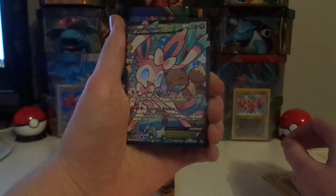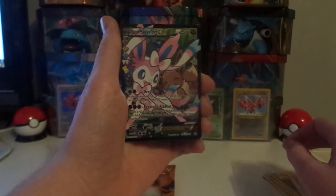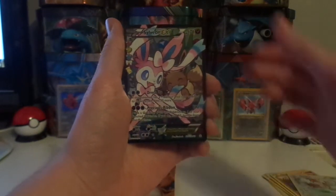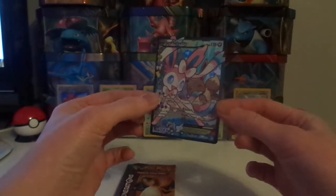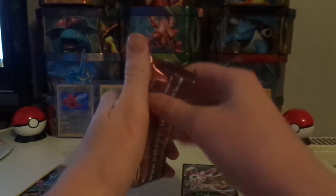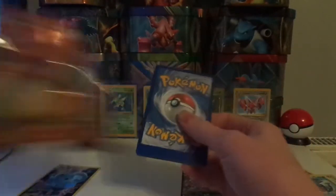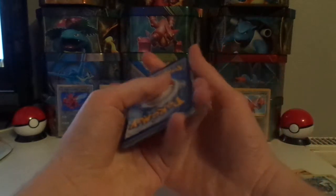And we pull ourselves another Sylveon EX — getting plenty of Eeveelution cards. Can never go wrong with these. And hiding behind is a non-holo Gyarados. So there we go — Sylveon EX. Still hoping to pull a Jolteon EX, still waiting to get that.